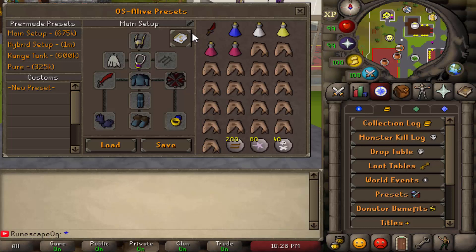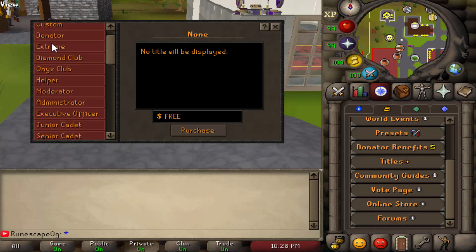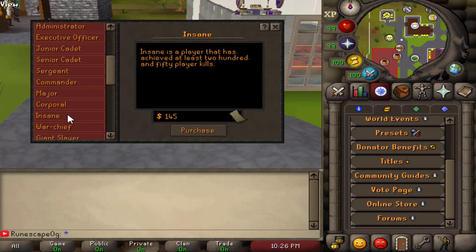If you're a PKer, they have pre-made setups that cost some money, or you can customize your own preset. And if you want a custom title — maybe you want donator, Onax, or helper before your name — you can actually buy this. For example, if you want the Onax club title before your name, you can purchase it, but it tells you the title is for Onax club only and you must be in Onax club to display it. If you want the name 'insane,' it's 145 tickets.